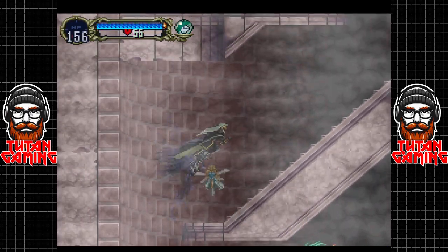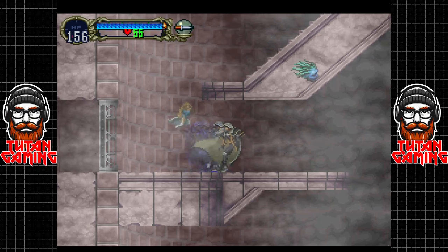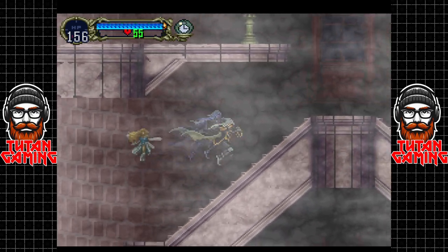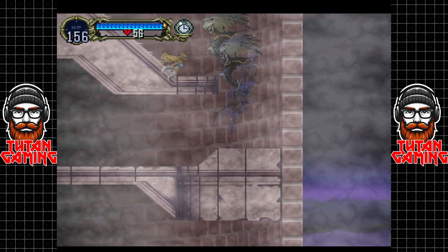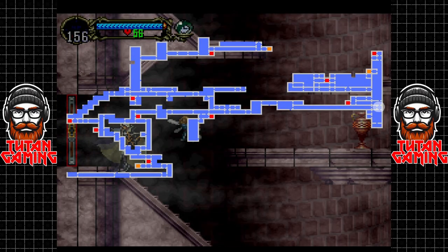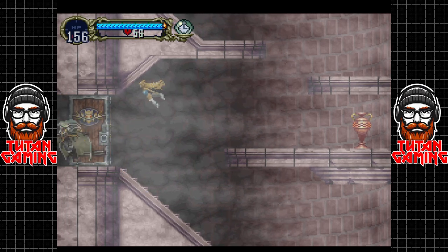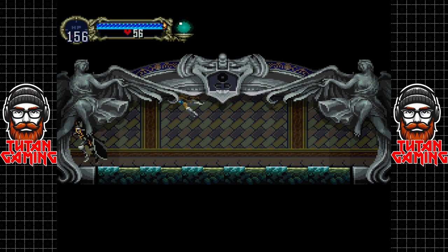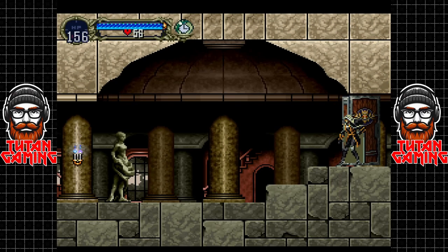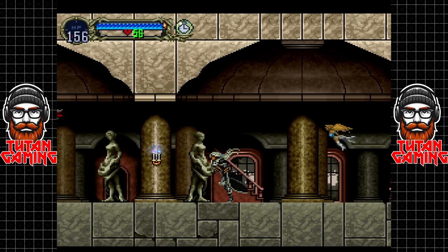Avoid the medusa heads - it doesn't matter how we get up here now because we have the power of bat flight. This is basically the point in the game where you should get the jeweled knuckles, but if we got them now they'd almost be obsolete before we even started. We're on 14 minutes already - let's go see if we can get the items from the clock tower and get back through the marble gallery.